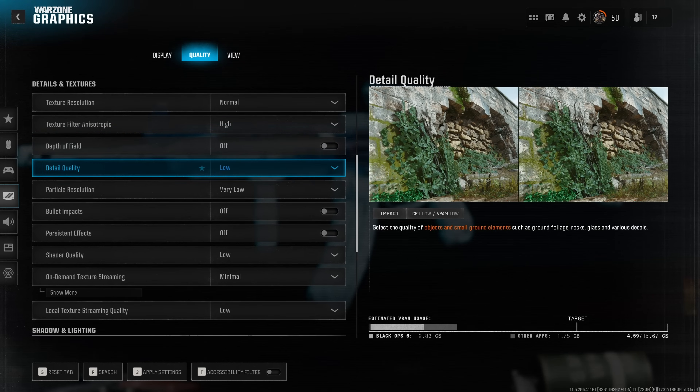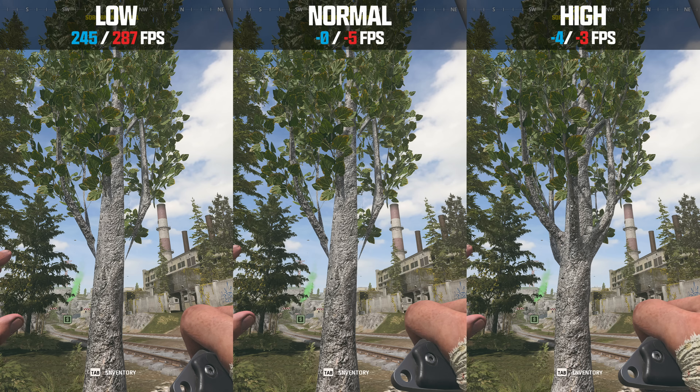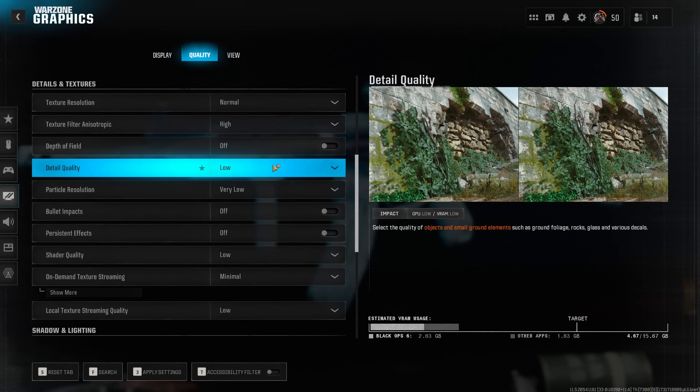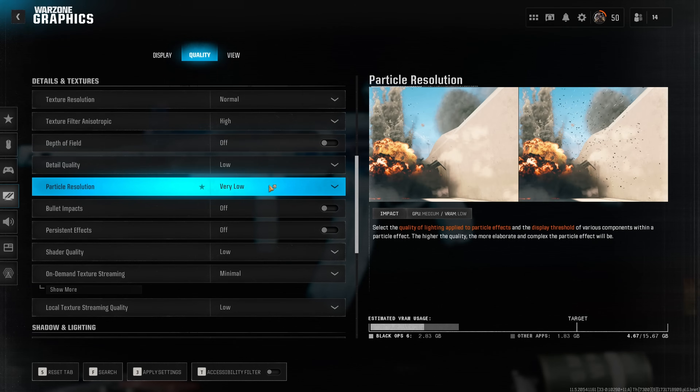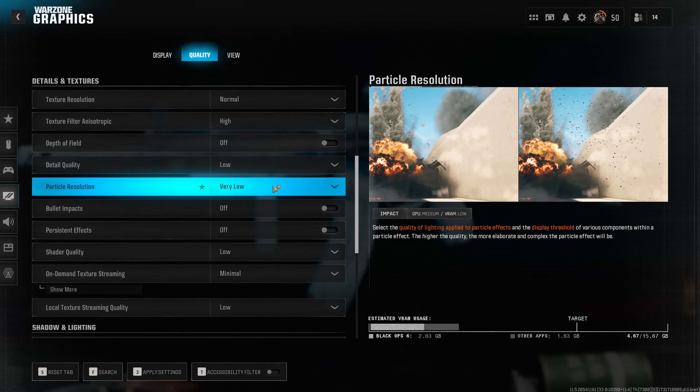For detail quality, I wouldn't expect any performance difference between low and normal because visually they look absolutely identical. For instance, some handrail attachments on a crane are just missing, or some trees are missing branches, or there's less grass drawn. Setting this to low might actually give a slight competitive advantage, as some objects might not even be rendering for you. Particle resolution can significantly deteriorate performance, especially when explosives go off — since you don't really need more objects drawn when something explodes, my recommendation is clearly to set this to very low.